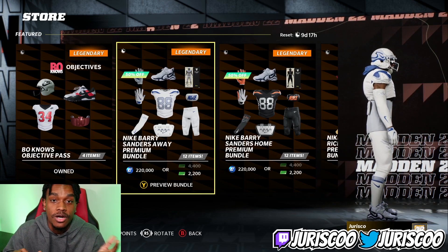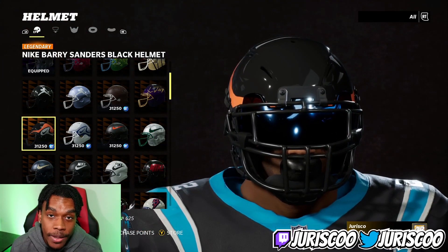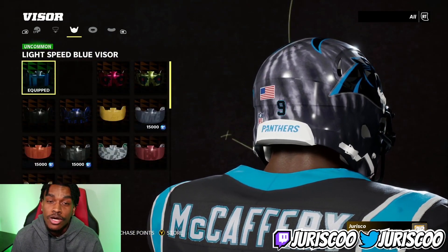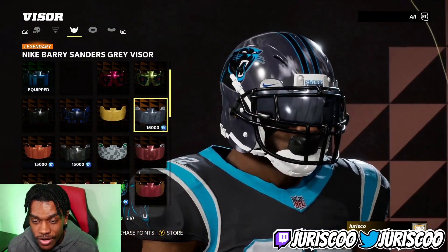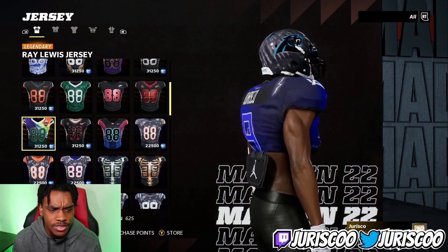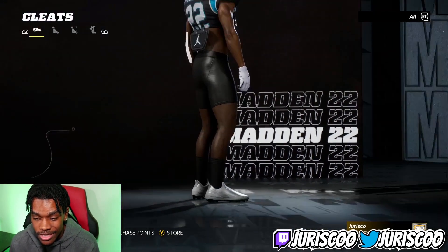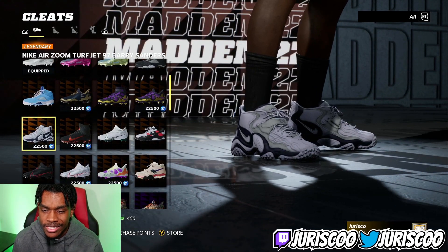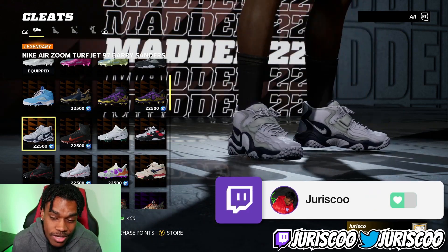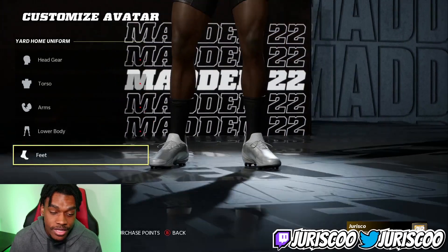Looking at the customization, you can buy items individually — just the helmet for 31,000, or just the away version for 31,000. That's always a W. There's the orange visor for home and a silver visor for away. The jersey looks absolutely fire. The only thing I really didn't like are the cleats — they're kind of like diamond turf shoes, that old-school clunky style. Personally I think the cleats are an L, but everything else about this bundle is fire.